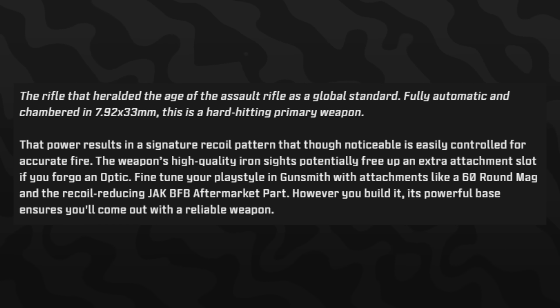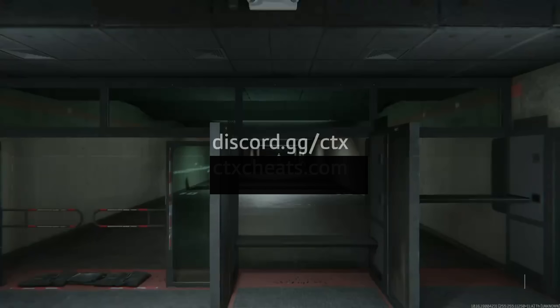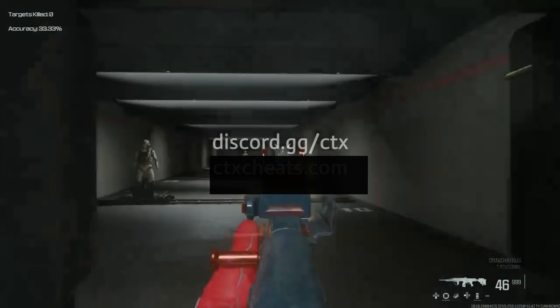Call of Duty describes the STG as 'the rifle that heralded the age of assault rifles as a global standard.' It's fully automatic, chambered in 7.92×33mm, and is a hard-hitting primary weapon. Though it has a noticeable recoil pattern, it's easy to control. The high-quality iron sights may free up an extra attachment slot, and you can fine-tune with a 60-round mag or the recoil-reducing Jack BFB aftermarket part.